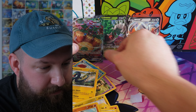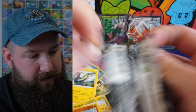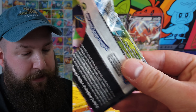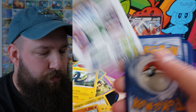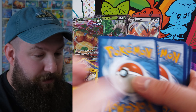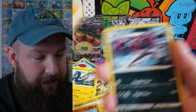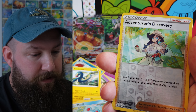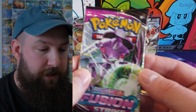It was a hit, so another pack. I've got all these packs here, ripping in all various directions. Electric Energy, Silvally, Simipour, Metapod, Shelmet, Foongus, Morelull, Meowth, Marill, Adventurer's Discovery, and non-holo Claydol. That's not what you want to see.